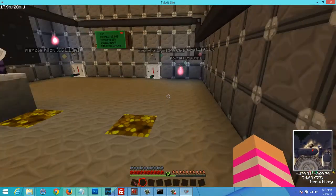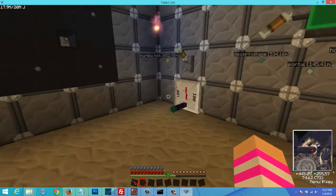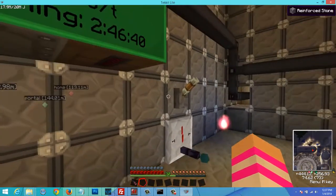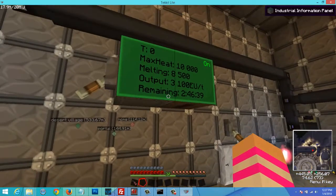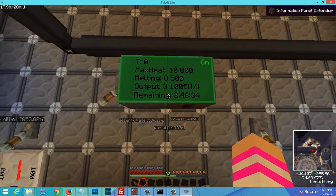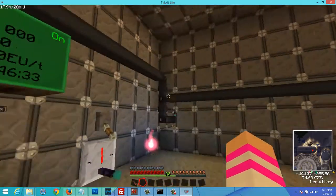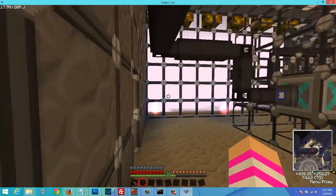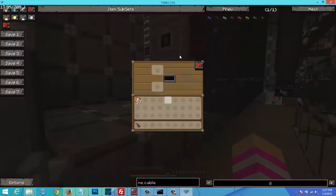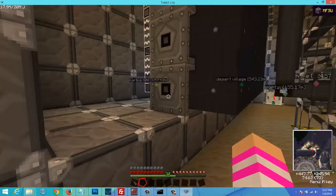So let's turn this on so you can get a look at how much power it produces, because I know you're all curious about that. Turn on the force field, and then we'll turn on the reactor. And as you can see now, it produces 3100 EU per tick at zero heat. And then if we go over here to the MFSUs, you can see that it's pulling in the power from the reactor.